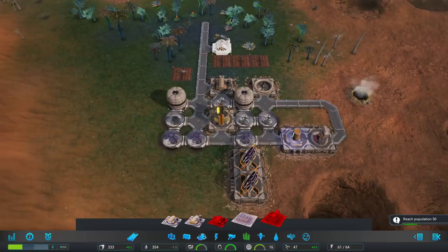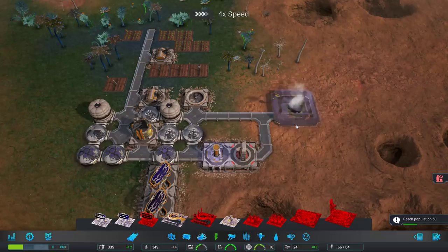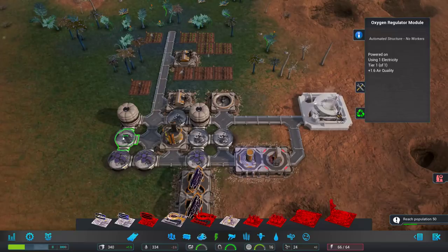Now that we've got farming down — oh, insufficient power right away. Let's go ahead and get a geothermal down. It does take a fair amount of people to work, but we're going to try to bring more people in soon. When you run out of power, the structures farthest from your generators are cut off first. You don't want to lose power in your storage modules — if you have food in there, it will instantly go away.